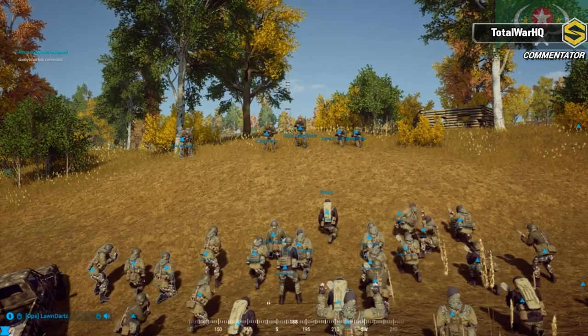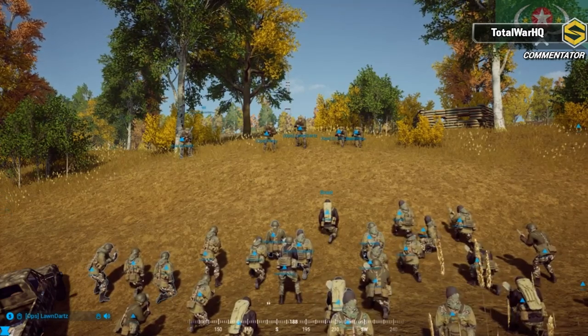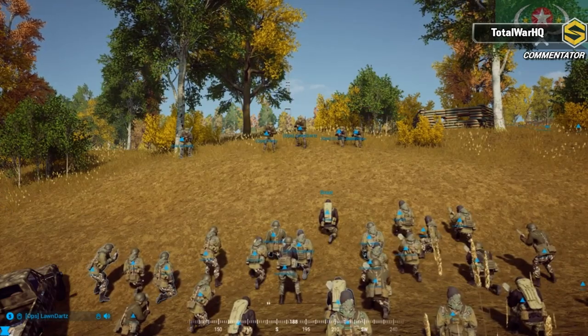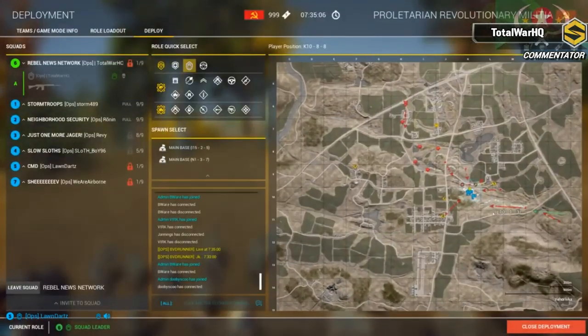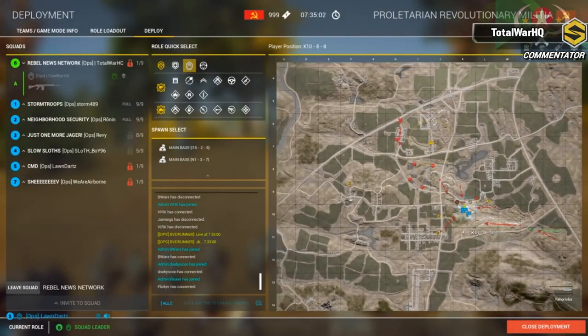Sloth is going to be with me and we're going to go over to the little farm in Fox Rod 9-8 and do some scouting to the west, to see if the Russians are coming from that direction. Once we know where the Russians are attacking from, we'll maneuver accordingly. Any questions? All right, listen to your squad leaders and FTLs and have fun. Squad leaders, break them out.